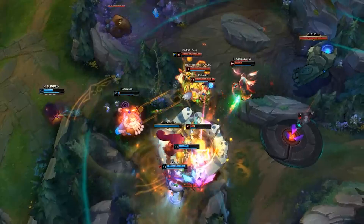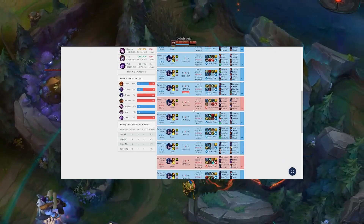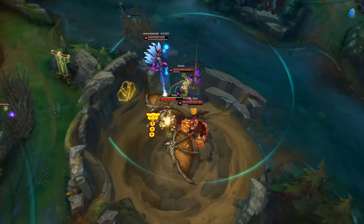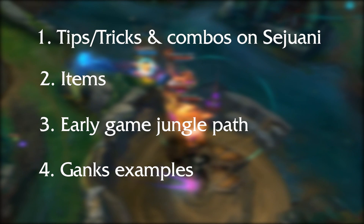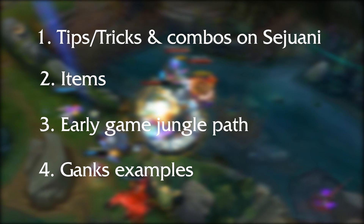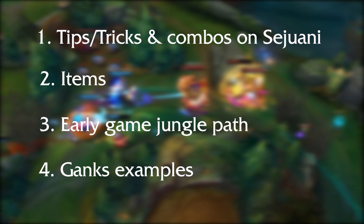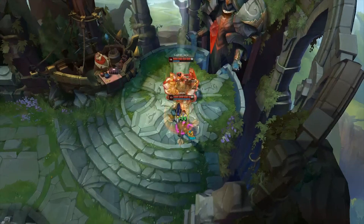Hi guys, welcome to my guide on how to become a true Sejuani beast. My name is Gedra and I've been an OTP Sejuani player for four seasons now. I've played Sejuani on both EU and NA accounts and I've reached Platinum with her. In this guide I'm going to show you how to use her spells efficiently, how to gank, a jungle early path that will help you clean your jungle faster so you can get right before the Scuttle spawn and get level 4 if you kill it, and which items you should build on her to make her really strong and dominate the meta. So without further ado, let's begin.